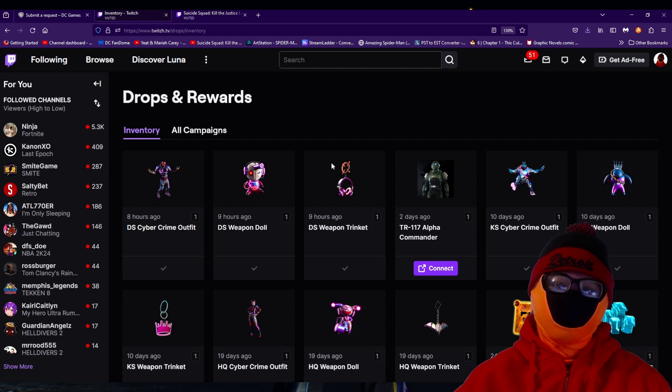But here's the issue. There's a bug that persists where sometimes players won't actually get their drops. I originally got my skin for Harley Quinn but I didn't get the Shark or Deadshot skin, so I had to hit up WB.